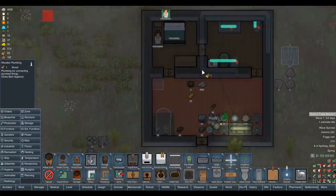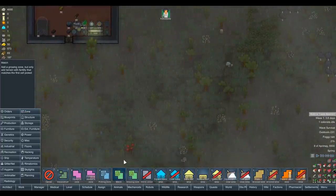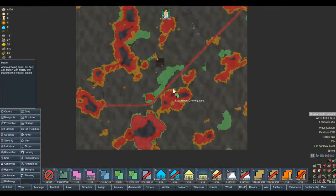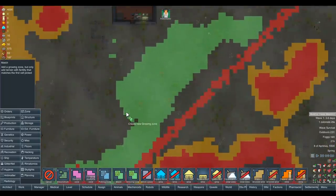Now we don't have any sewage quite yet, but I do want to get septic tanks down so that we can start fertilizing our crops as soon as possible. Whoa - is that all rich soil? Holy shit, look at that! I'm really happy that we happened to just build near the area that had all of this stuff going for us. Wow.